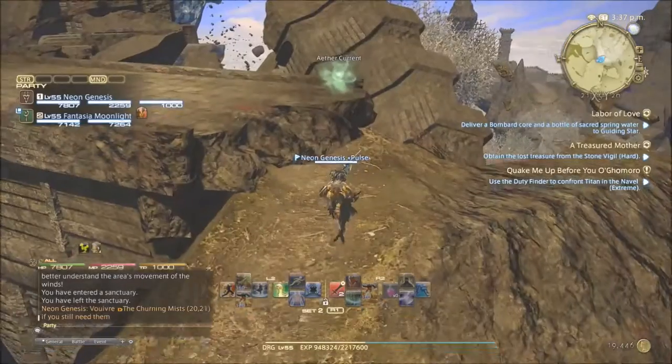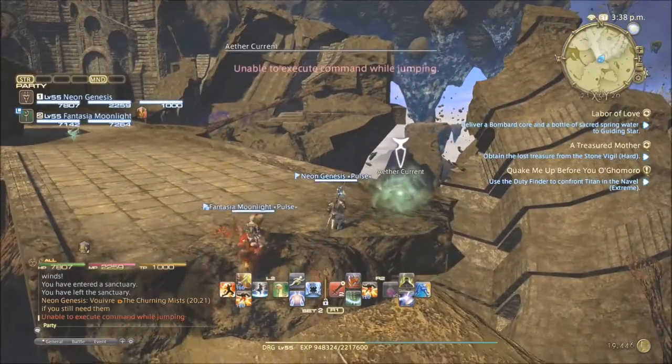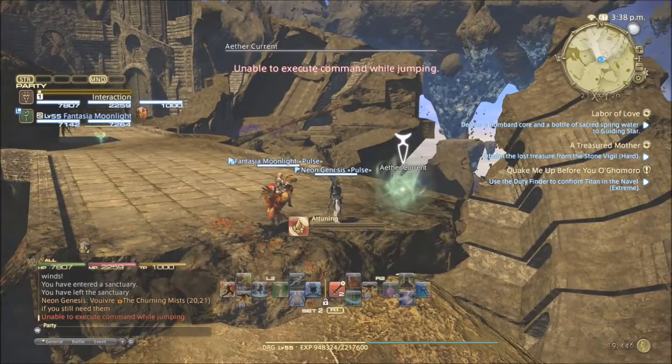Next up we've got X-21, Y-20. Upon heading towards the Rookery for the first time you will see it on the path, and quite honestly you can't miss it.